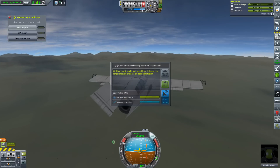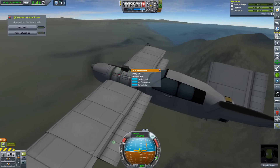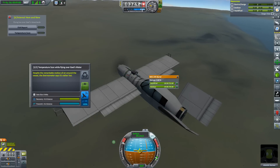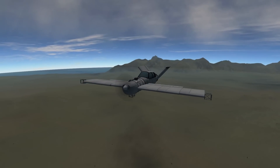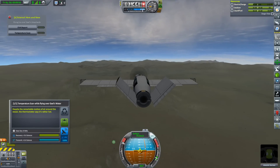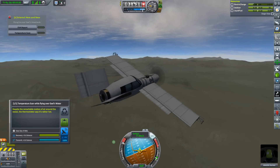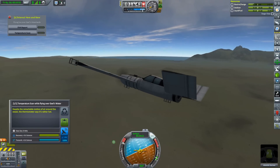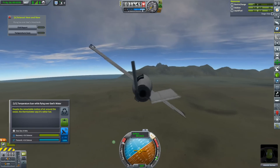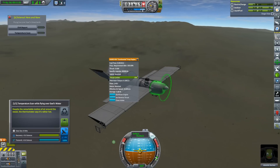Flying over the water, we get a science alert — it's called Science Here and Now, which is a replacement for Science Alert that mostly does the same thing. It lets me know when there's new stuff to be scienced. I collect it and begin to transmit, then I realize I've run out of electric charge because this dinky little engine is generating less than one-fifth of a charge unit per second. I also note that I have oxidizer and liquid fuel on this thing — I could have left that oxidizer behind and made this thing lighter. Anyway, around we turn and off we go back to base.